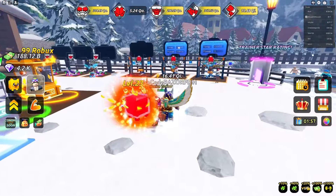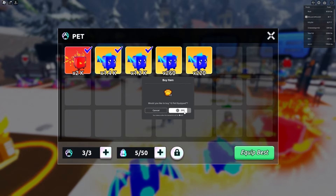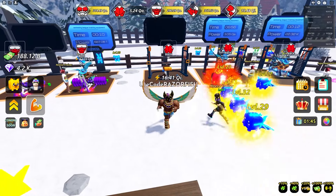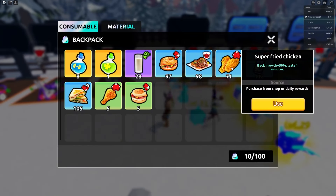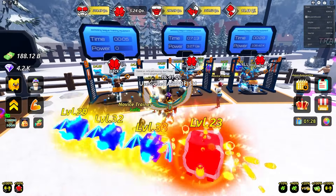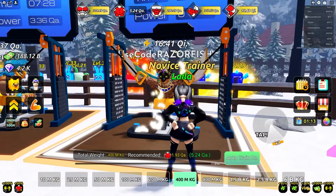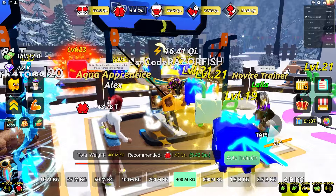We're gonna grind back strength. I can buy two more pet equip slots for 300 Robux - that's for sure gonna help. In my backpack I got a power potion, and I'll use some super fried chicken to help back growth. Everyone's on the back machine - oh there we go, someone got out. Auto train on - I get 43 trillion every time, which is kind of low, so I'm gonna spam click to do this faster.